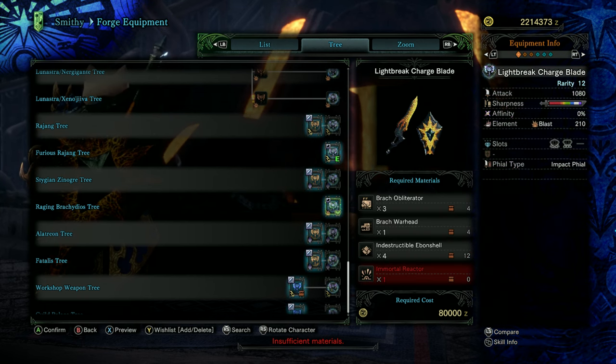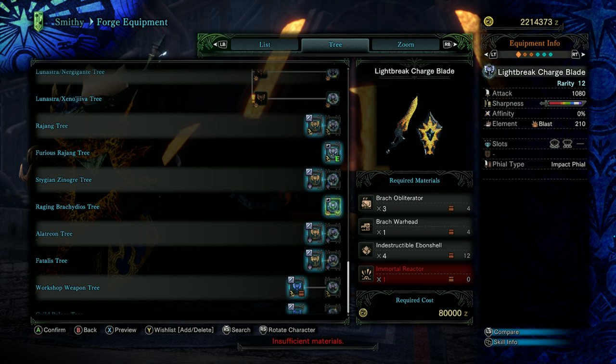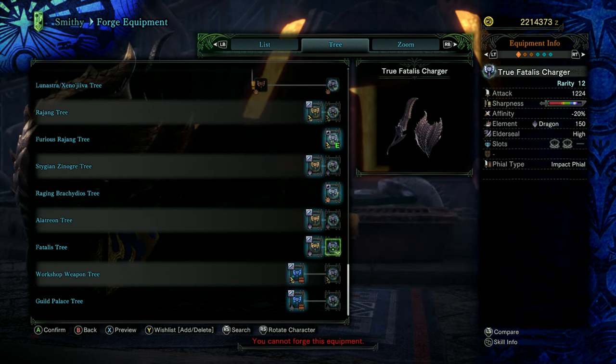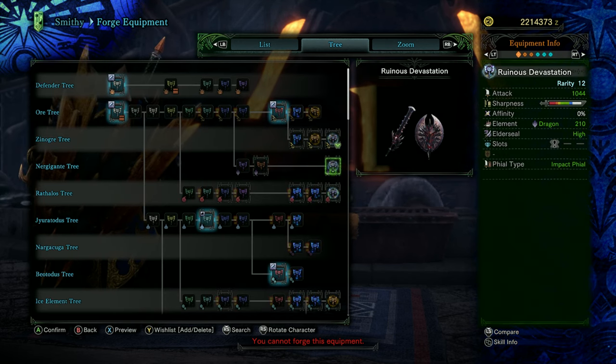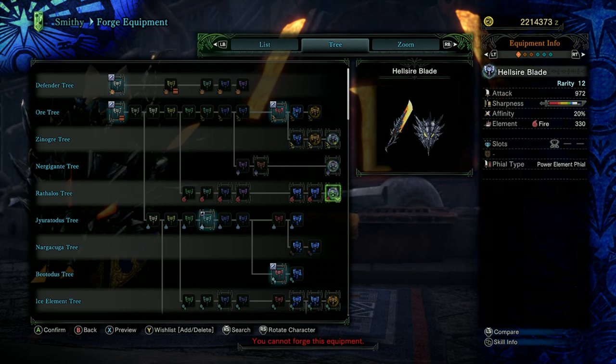Likely the second best Charge Blade outside of the siege weapons: the Raging Brachydios Light Break Charge Blade. Great raw, purple sharpness, 210 blast status element, a level 4 and level 3 gem slots, and it utilizes impact files. A 10 out of 10 weapon — get all the Raging Brachydios weapons as soon as you can, they are just so good. And of course, goes without saying, the upgraded Fatalist — the True Fatalist Charger — is the best Charge Blade in the game. Like all Fatalist weapons, it is an absolute monster and is going to shred. There are some other cool options to look at like the Zinogre one, the Rathalos Charge Blade, the Rathian Charge Blades — they're all really cool, definitely take a look at those as well.